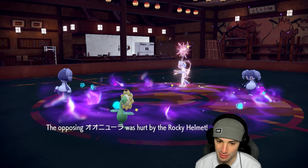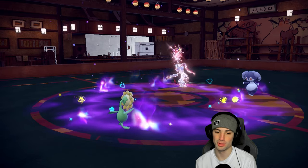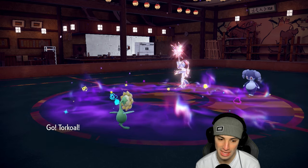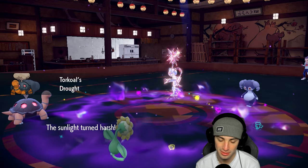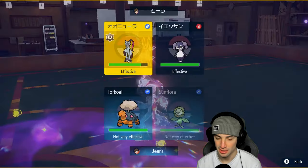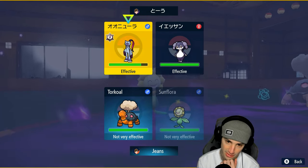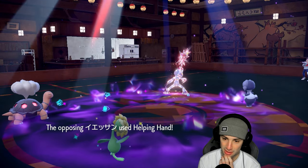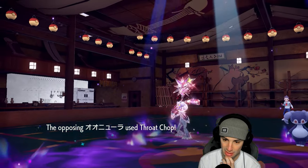Not looking good. Sunflora is on the field — they're probably going to switch to Direclaw. I could bring out Torkoal and pose that eruption threat, which I am going to do. So now I pose the threat of just ripping an Eruption. I'm going to go Heat Wave instead in case they want to attack me, and double down into Sneezler to get rid of it.